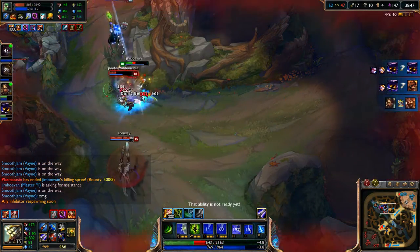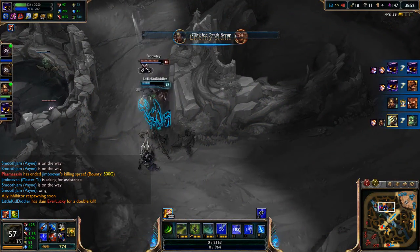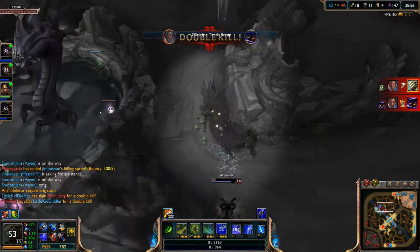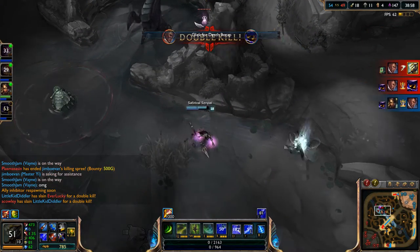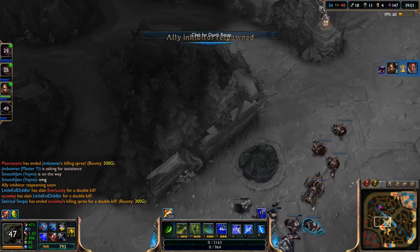Oh, did he do it? No no no! Oh, come on Veigar — what was that?! You walked away while I was fighting! Why did you walk away Veigar? Oh — we aced them! Awesome — we actually got an ace, which is pretty cool. Hopefully Nidalee can maybe push the tower right over there.